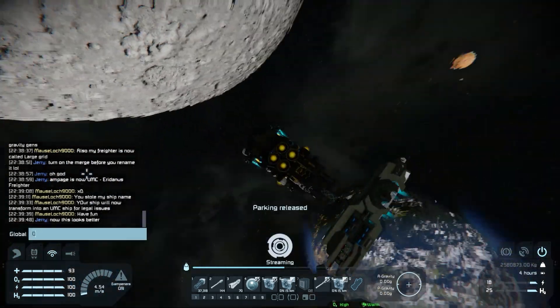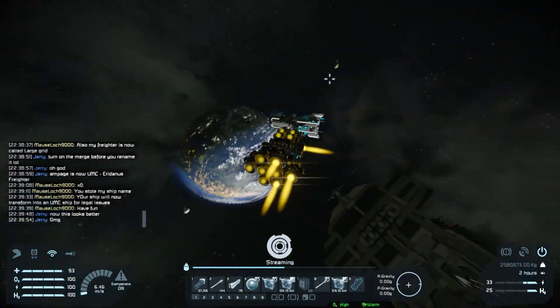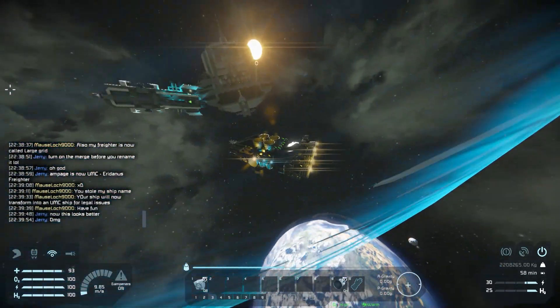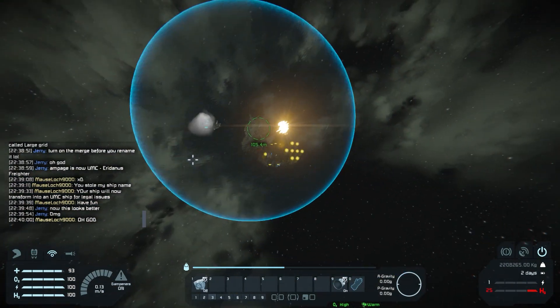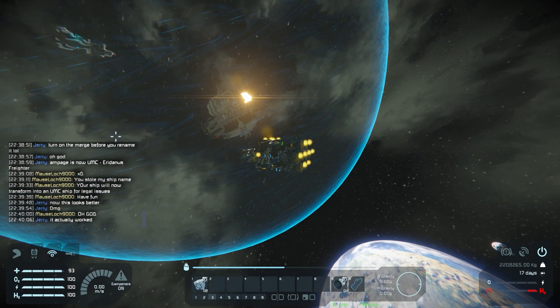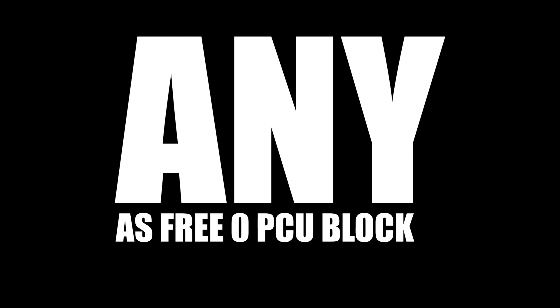In addition to these, there are plenty of other ways you can use merge blocks creatively. Some of which count as exploiting and will not be covered in this tutorial. Just know that only your creativity is limiting you. With merge blocks, you can use any stolen block as a zero-PCU free block — at least for you.